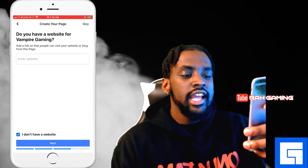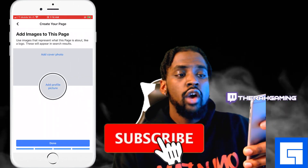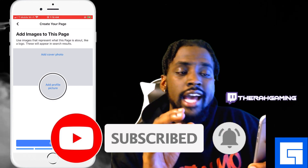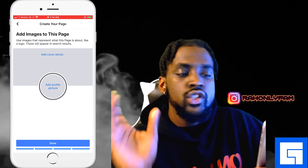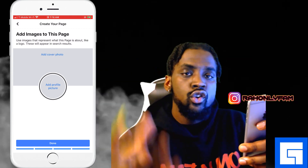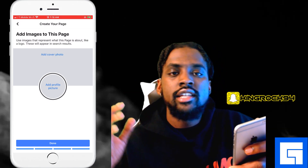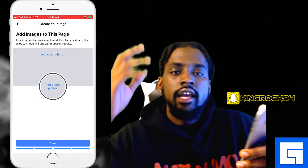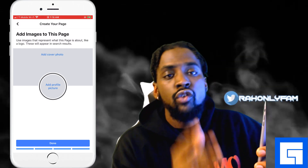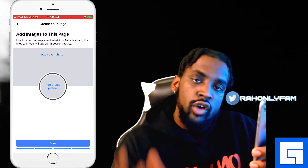Hit Next. This is an important step I talked about in the first video: you want to add a high-quality, high-resolution cover photo and a high-resolution profile picture. You can go to Google Images on your phone to find these. In our case we'll be doing vampire-themed images. Make sure you take care of this before you go live — you want your page to look as professional as possible on your road to the Level Up program.